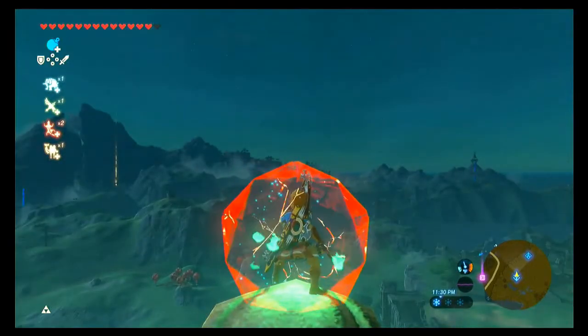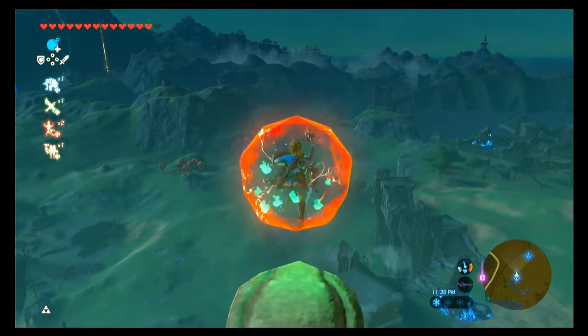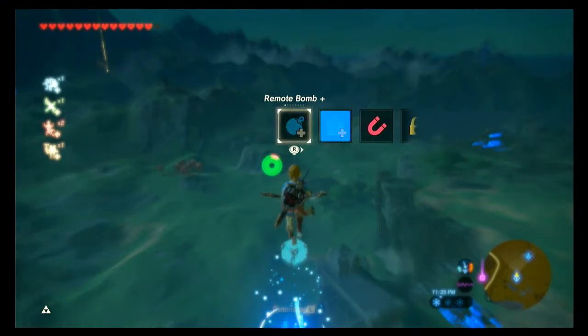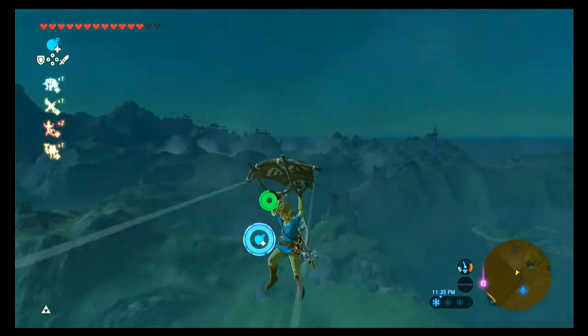Have the rune bomb equipped. Jump off and place a bomb in midair. Then go into bullet time and switch to the square bomb. Place it down and immediately switch back. And then as soon as you switch back to the circle bomb, blow it up. If you did this correctly, you will go flying across the sky.